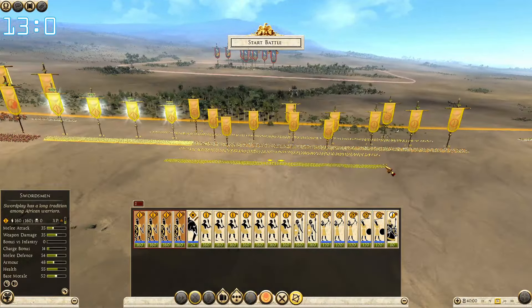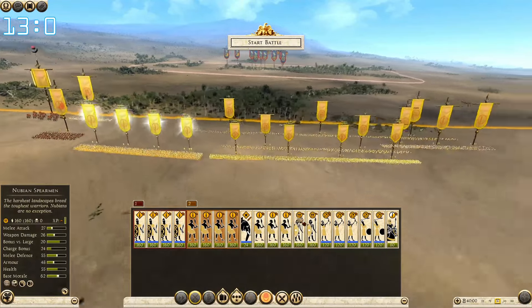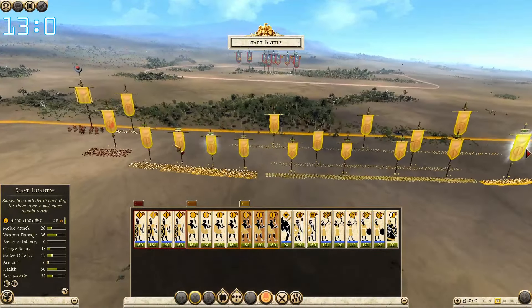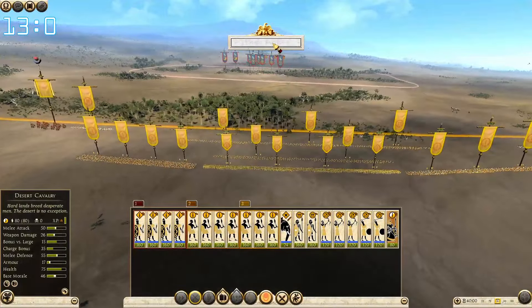These guys slightly behind them. Our main line will be swords and we'll put the crab on flanks, because they have no holding power in battles — no armor and barely any melee defense — but they still have decent weapon damage, so if we flank with them, they can do a little bit of damage.